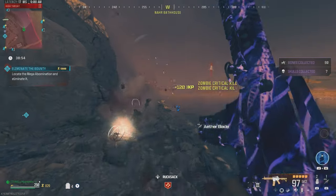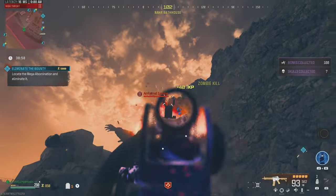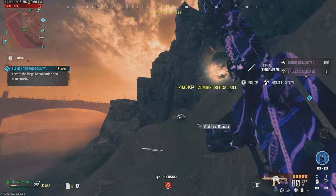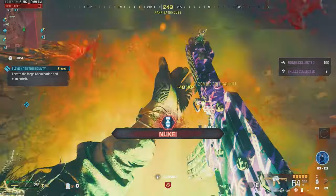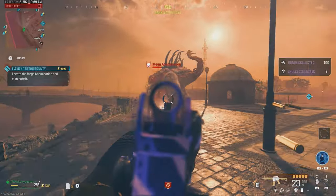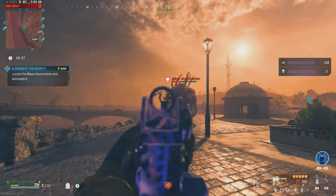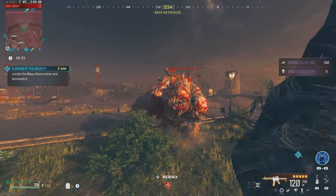Let's quickly kill these zombies and make our way back up there. Got this little Retchling here. A bunch of Retchlings up here. The Mega Abomination has about a quarter of his health bar left. We're doing an insane amount of damage — even when we're not hitting those criticals, we're still just eating into that health bar.